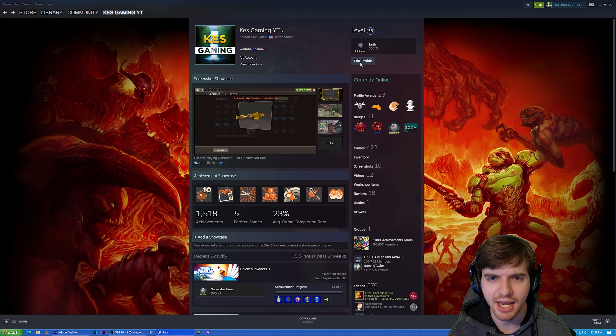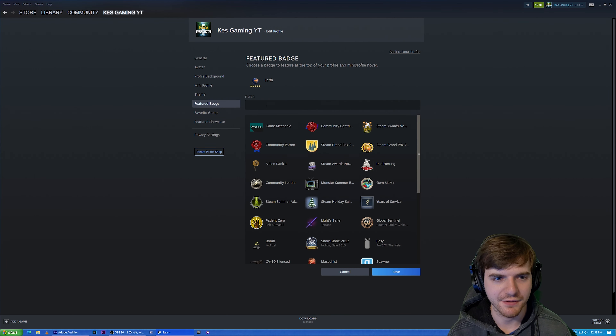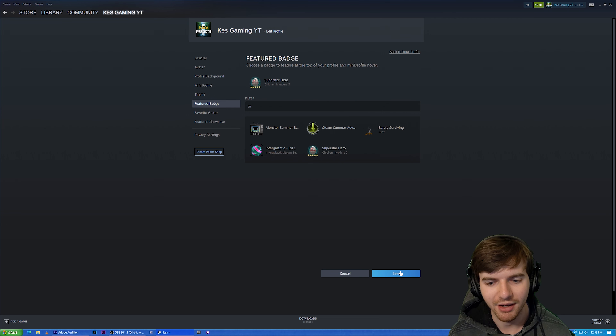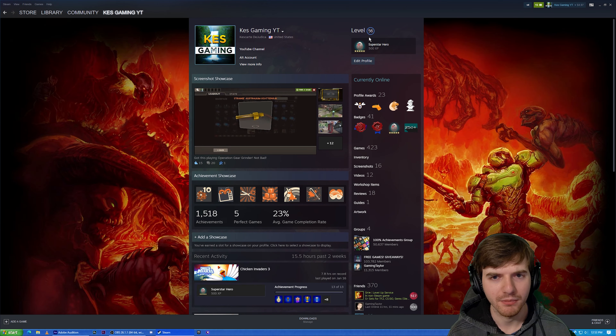So let's go ahead and edit profile, and we'll go ahead and feature this badge. Featured badge — we're going to put the Superstar Hero, here we go. We're going to save that. Is it saved? Should be. And there we go.